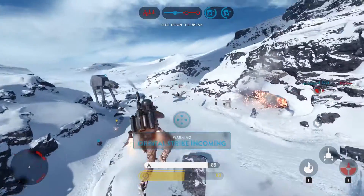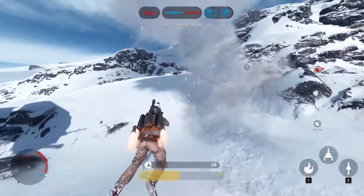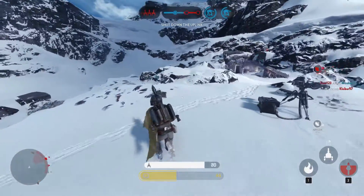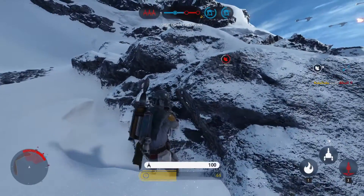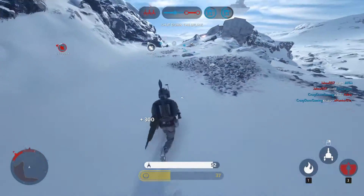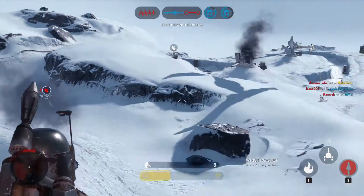There's no more AT-AT control on the final uplink on Hoth, and there is no tie fighter at the final uplink on Hoth in Walker Assault. Vehicle pickups for Rebels have moved closer to their spawn so they don't have to run as far to get to the point. Explosive shot has a damage reduction of 50%, so the explosive shot star card does 50% less damage, and blasters have gotten increased damage to starfighters.